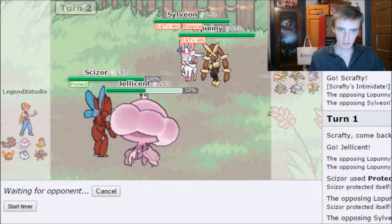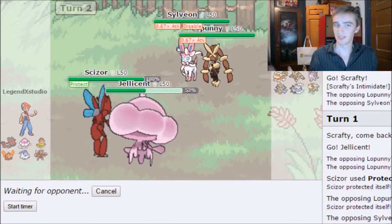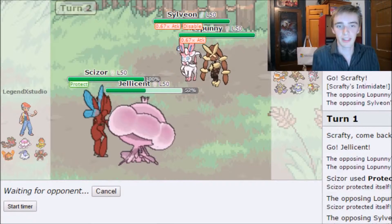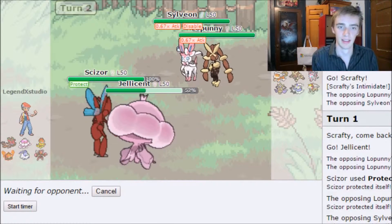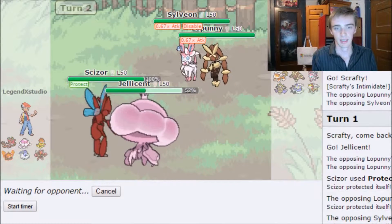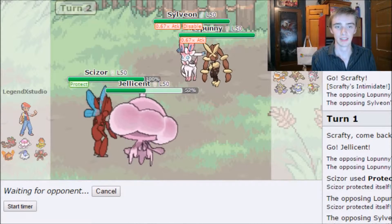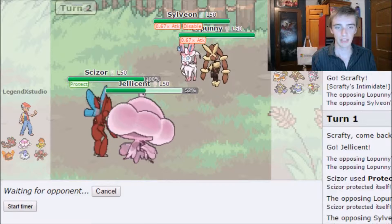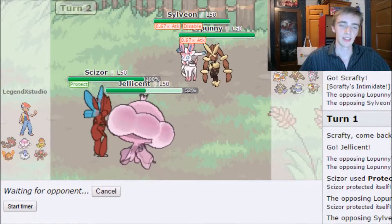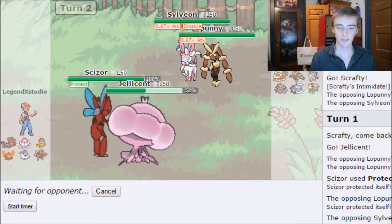I really want that Lapras gone. If they use Struggle it's no big deal since they'd be hurting themselves. Pokémon they could have in the back include Thundurus to resist Bullet Punch, Entei, or Aegislash. They did lead with what I expected to stop Trick Room — Sylveon and Lapras — so it was good I had Jellicent in the back.